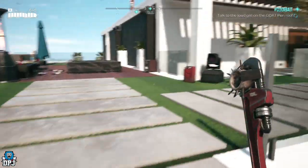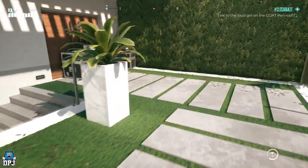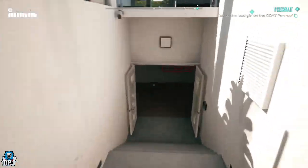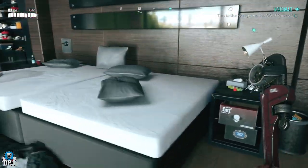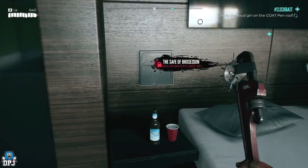This is the room you want to come to. Here you will see next to the bed there is a safe. This safe requires a key and the key is got from a certain enemy within this area — the gym area specifically.